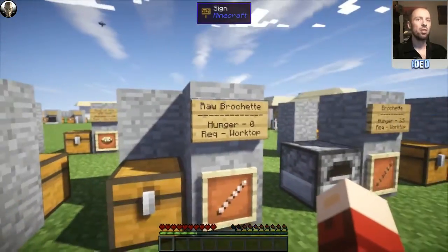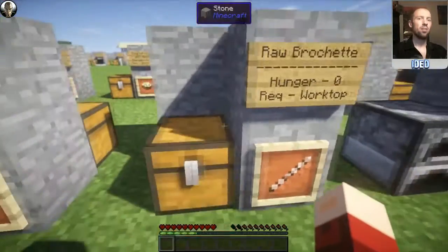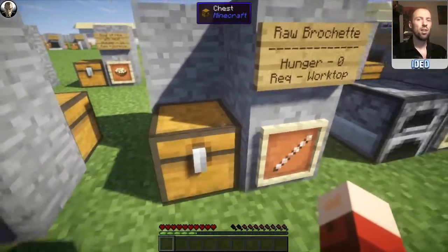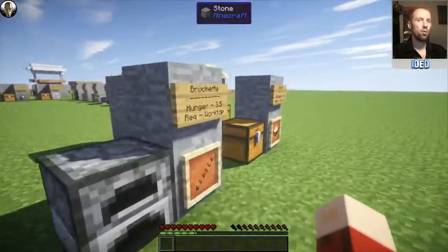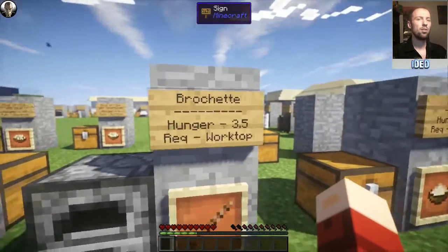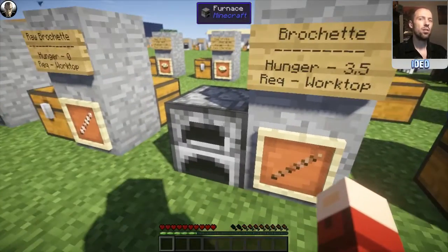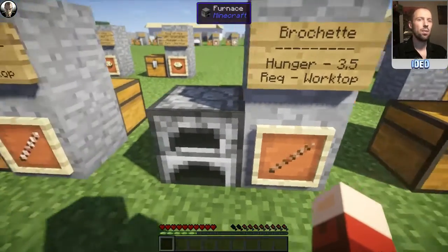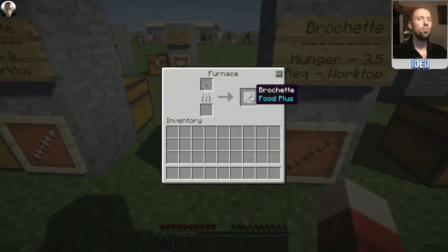Moving on, we've got raw bruschetta — it looks kind of like one of the old school kebabs on a stick. What you need is two raw chickens placed diagonally from each other and a stick at the very bottom, and that'll create you this raw bruschetta. You can cook that, and it will actually restore some hunger. It restores a hunger of 3.5 and you can cook this in any standard furnace — put your bruschetta in, put your coal or wood in, and cook it through.